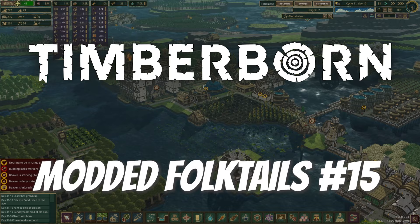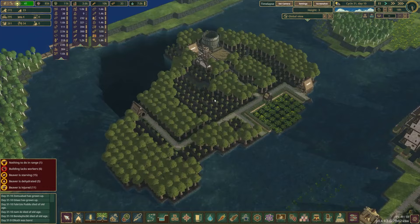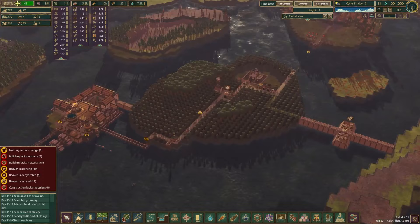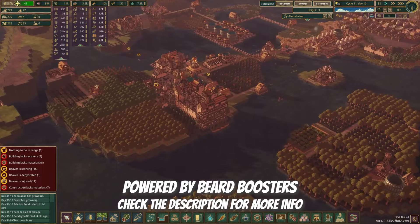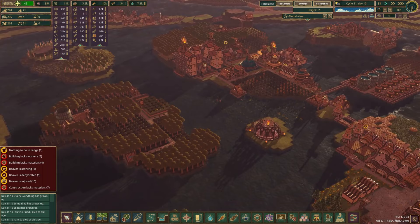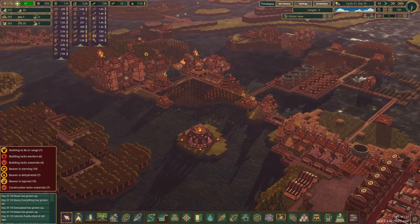Hello and welcome to episode 15 of our Timberborn Update for Modded Playthrough with the Folktales Faction. Last time, we finally finished planting all of our maple trees, beautified some of the dams, and improved our tree planting and gathering a little. We're finally in the right spot to be producing more chestnuts, and that's going to be a pretty major focus for today. We got so much done last time that I don't have a huge list of projects, but we've got enough to keep us busy for about an hour or so.